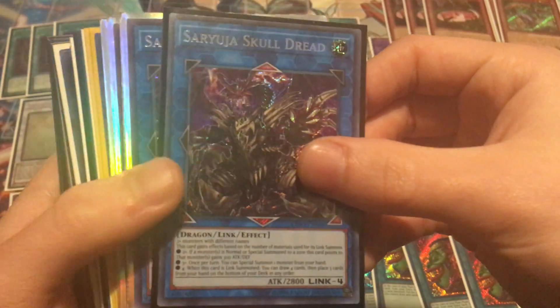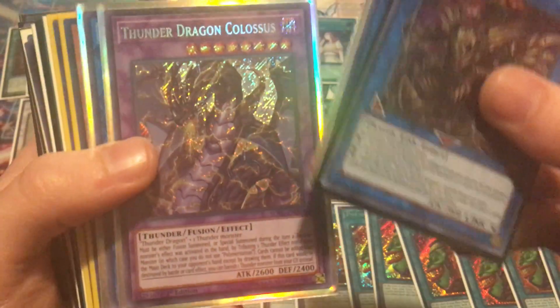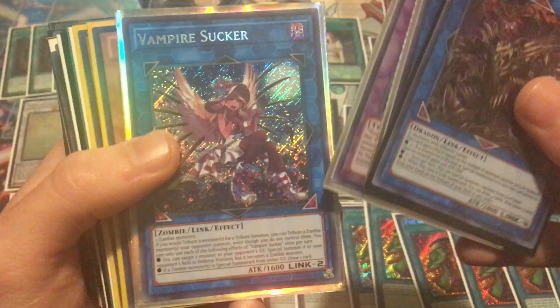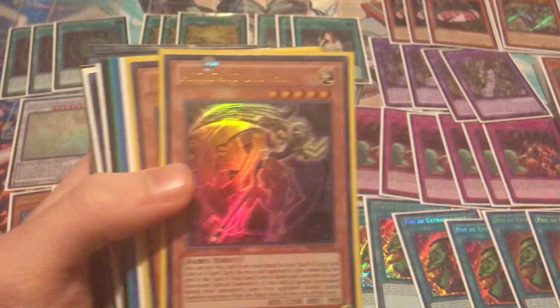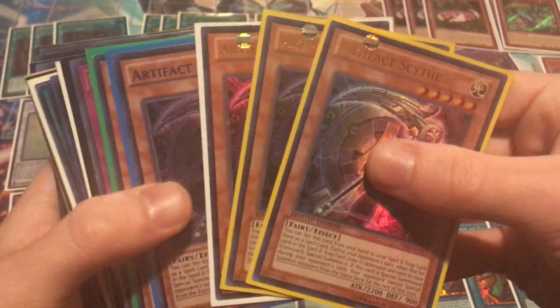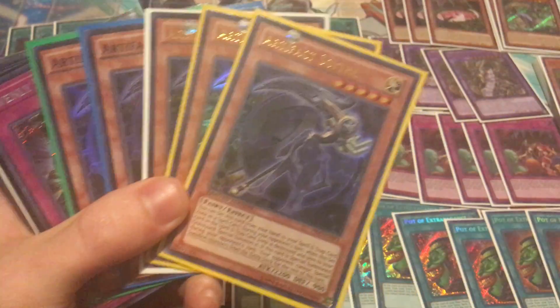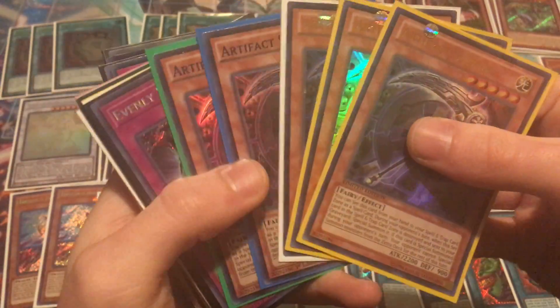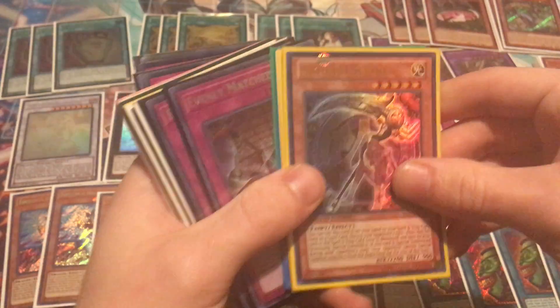Now a secondary stack: Skull Dread — it's unlimited, but from Expo. Then we have a Mega Pack one with another Thunder Dragon Colossus and a Vampire Sucker — definitely like that artwork. Then some Artifact Moraltachs — these have gone up in price a lot; they're like $10 or $12 each, and I even saw some listed at $15 depending on the website. I did not realize they were that high.